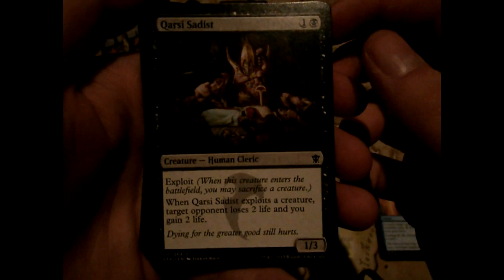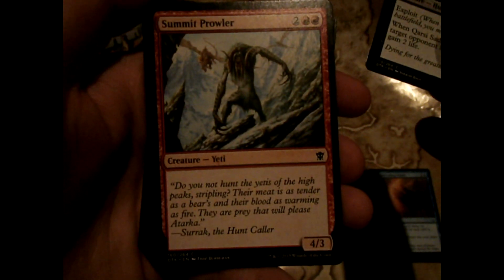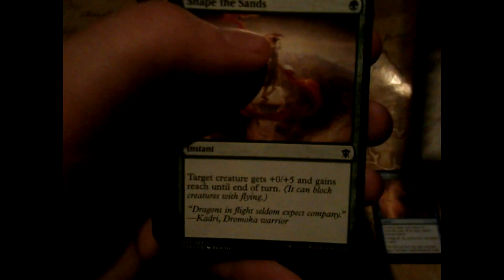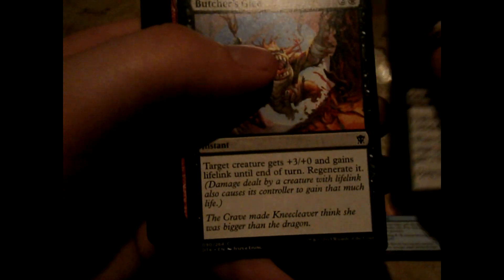Kolaghan Sadist - for a creature to do something. Summit Prowler - just a creature card, not bad. Sarkhan's Triumph - wait, that's an uncommon. Shape the Sands - target creature gets plus zero plus five and reach until end of turn. That's a one-mana spell? Wow. Target creature gets plus three and regenerate at end of turn. Hardened Berserker - not bad.